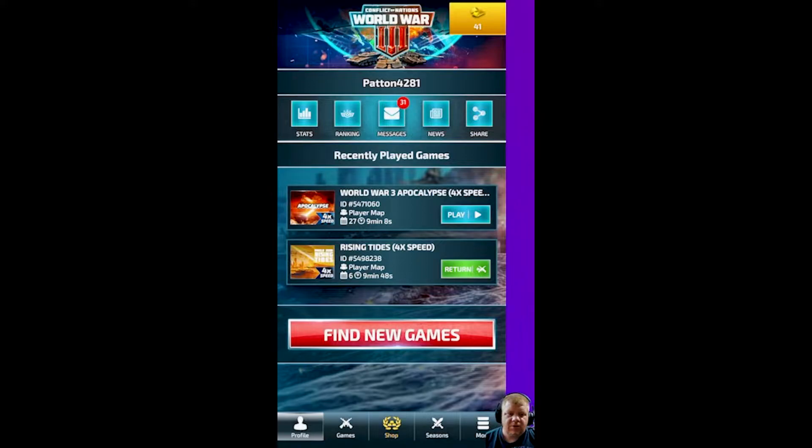We're back out on the home screen. We're going to go back into Rising Tides, which is what I'm playing right now — I decided to open up a second server. With Rising Tides, if you want to go into a server you haven't been into, that's on your profile page. If you've already been into it, you'll see a 'Return' button so you know which server you just came from. Also, the calendar shows day 6 versus the Apocalypse server at day 27.